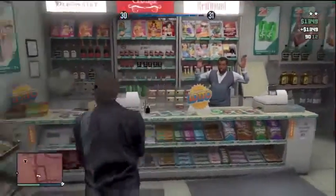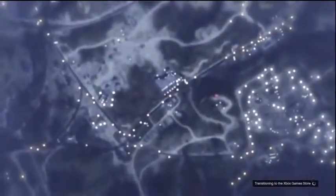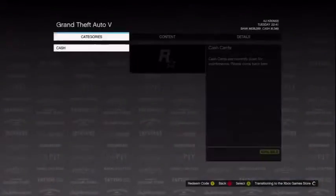So once you've robbed that convenience store, you want to head right out and press start. Once you've pressed start, you want to go over to the Xbox or PlayStation Store tab and enter the store. Once you have entered the store, you want to wait until it completely loads, until you can see the microtransactions available to purchase.